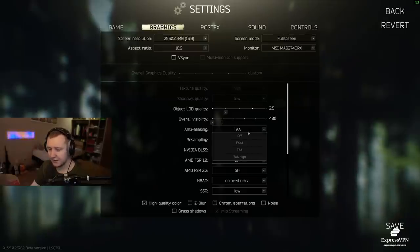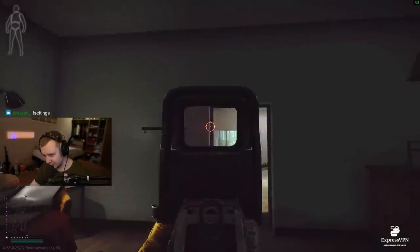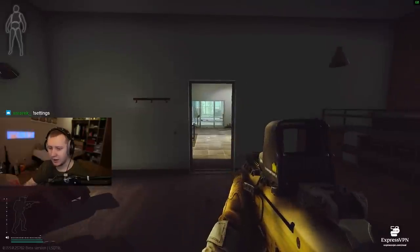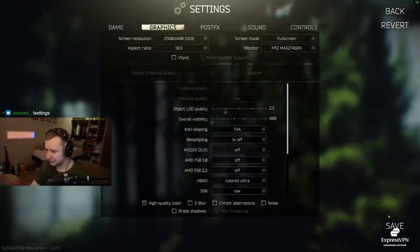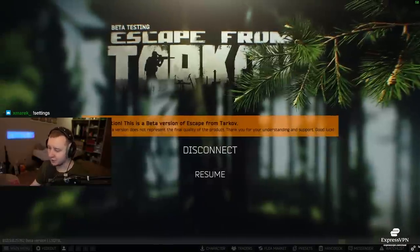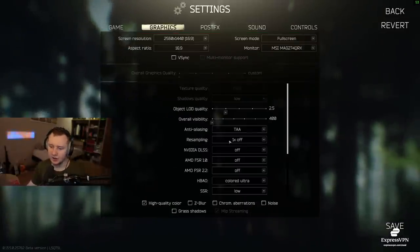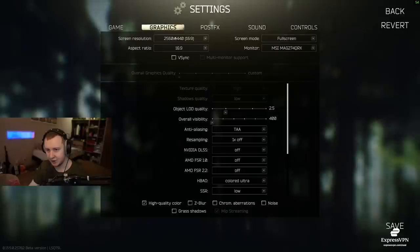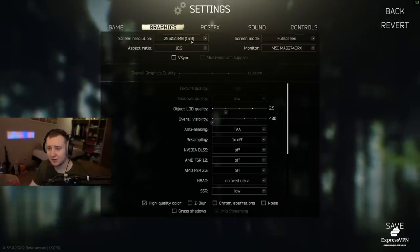Anti-aliasing is personal preference. If you like your game sharp, turn it off — the game will look very crispy. If you want the edges, like door frames and weapons, to look smoother, enable anti-aliasing. I personally enjoy TAA but you can select whatever suits your needs. Resampling basically changes the resolution of your game without actually changing your monitor resolution — it upscales or downscales it. You should always play on 1x and stick to your native resolution.